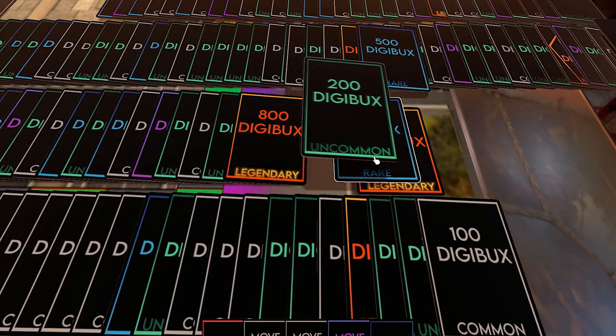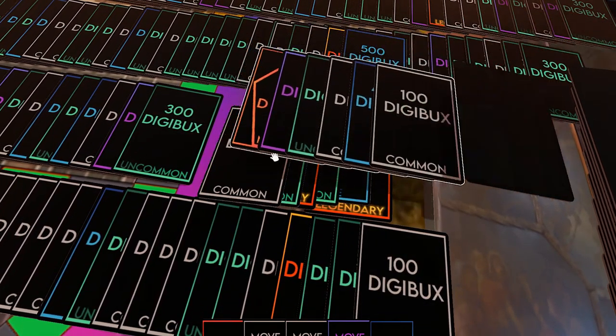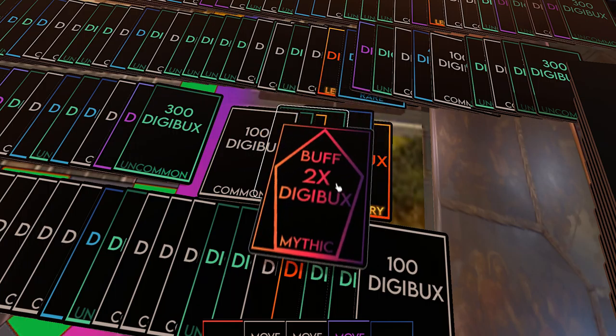Digibux cards: these are the main currency of the game. Digibux can be used to access tools, draw multiple cards, or play multiple cards on certain tiles. These cards can only be gained through use of a special card or drawn on the yellow tile. These also have different tiers depending on rarity.